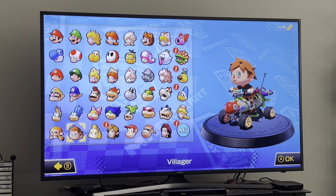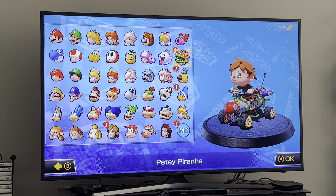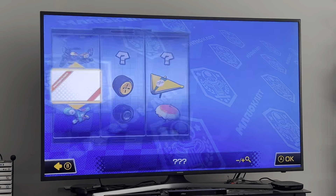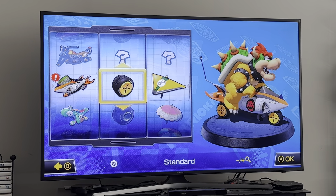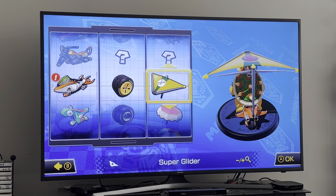Thanks for voting for the character for me to use for the final cup. I'm going to be using Bowser. Let's use the jet bike, standard wheels, and the Super Glider with a Bowser logo on it.